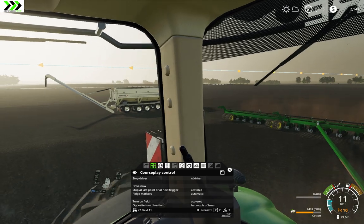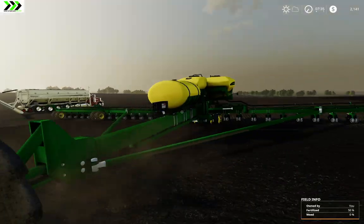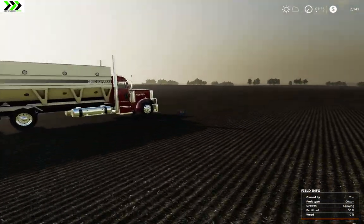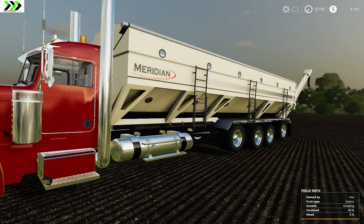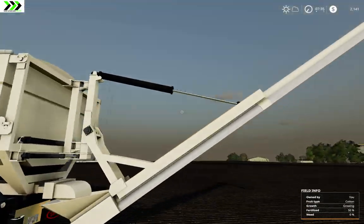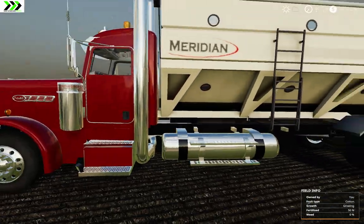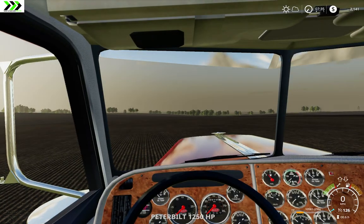The cool thing I got is that little thing over there — well, it's not little at all actually, it's quite big. I got a seed tender, it's a Peterbilt, you can find the link in the description as always. It's pretty cool. It holds like 35,000 liters of seed, or fertilizer if you want that in it. It was 75 grand, not too bad.